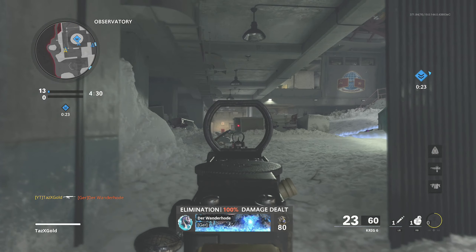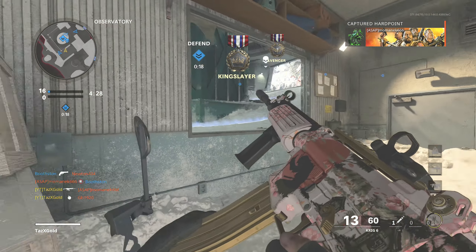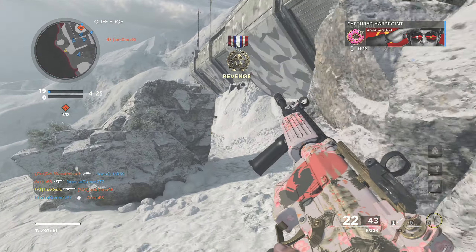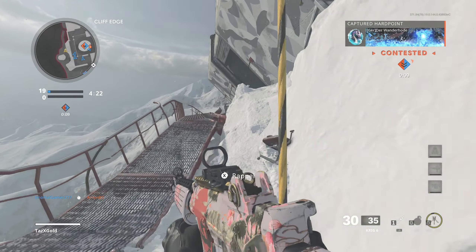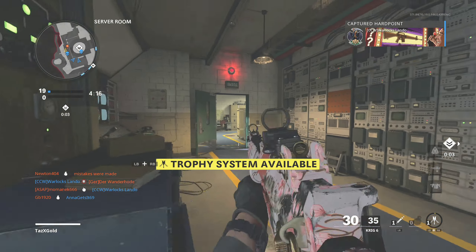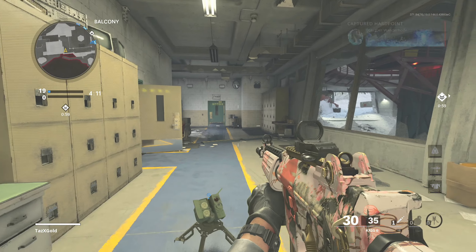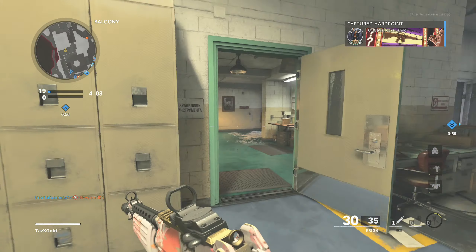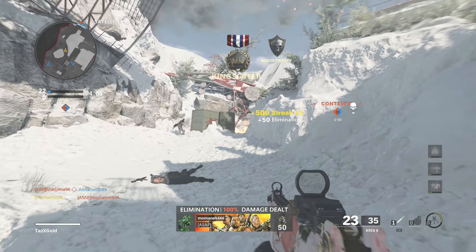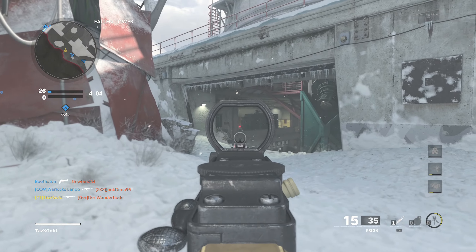Today I want to talk mainly about the map and this Krig 6 best class setup, and why I think it is the best assault rifle in the game. It may not have the most damage, but it is by far the most accurate AR in the game. If you've ever played Black Ops 4, a double grip ICR — there's no better comparison. The class setup will be shown at the end of the video.